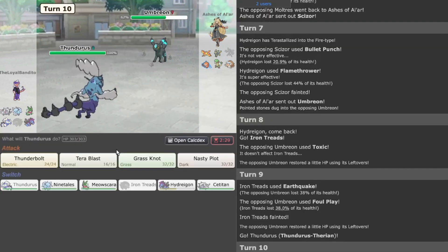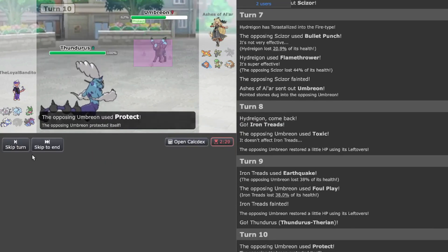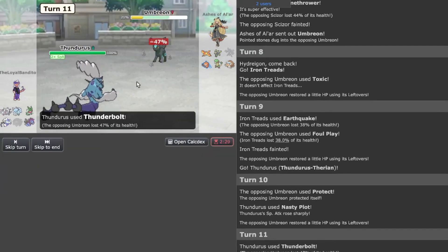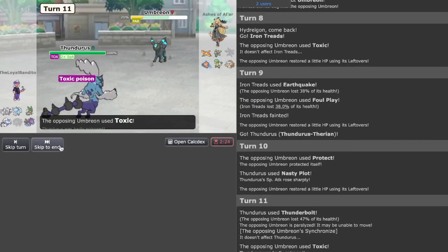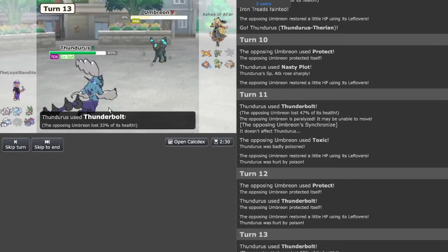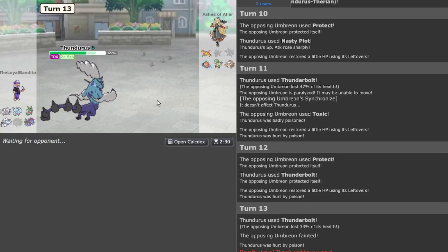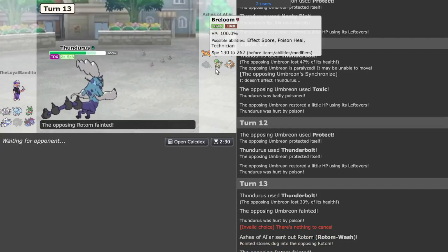This team is really weak to Thundurus. We do predict the Protect — we don't cleave it, but we paralyze it and we're immune. This is fun. We do get the toxic stall attempt — I predicted that, but let's go for it. Rotom-Wash comes in — that's an instant kill situation — and no poison, so that's a moot point.